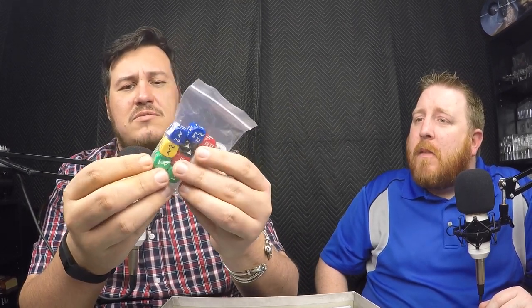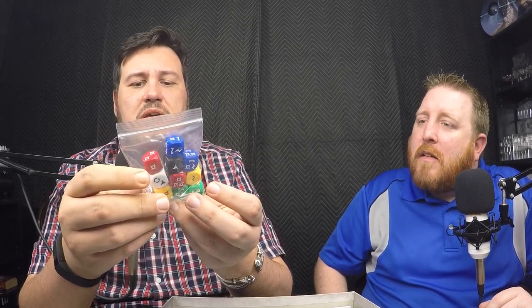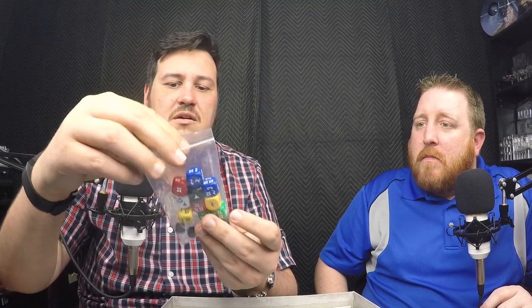Now the dice — a bunch of different dice, wow. These look different from what we're used to. There are also some plastic token-holder things — I think they're for initiative, like if you're going after someone you put a token in it. You've got cool color dice — one, two, three, four, five different colors. There's a whole bunch of cards too, but we won't go through all of those.